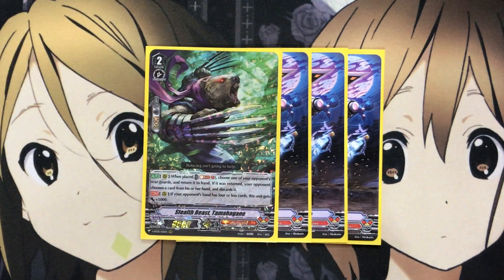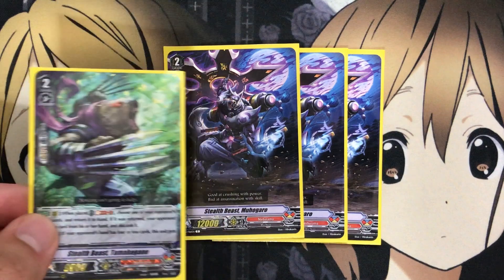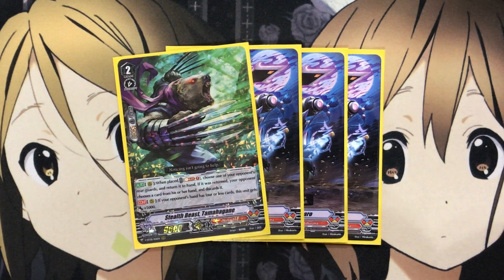Moving on to the Grade 2s — I need to run 4 Stealth Beast Tamahagane, though I'm still finding my copies. On rearguard when placed, Soul Blast 1, choose one of your opponent's rearguards and return it to the hand. If it was returned, your opponent chooses a card from their hand and discards it. So you return a rearguard and force a discard, which is great for limiting their hand. Also, if your opponent's hand has 4 or less cards, this unit gets plus 5,000 power. I also have a 12k Grade 2 as a power ride target alongside Tamahagane.